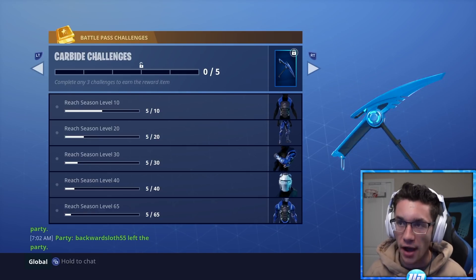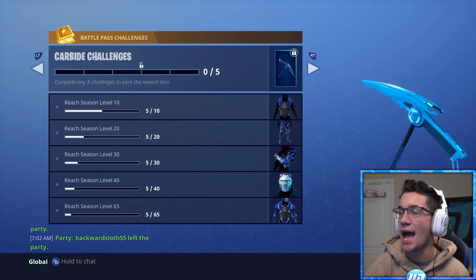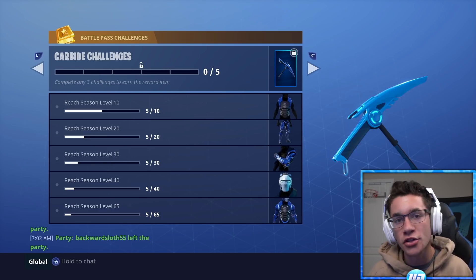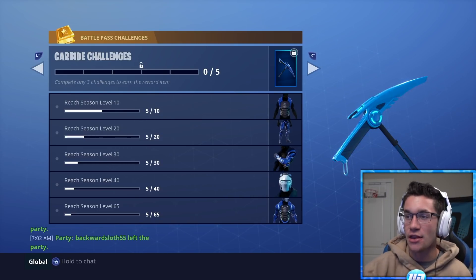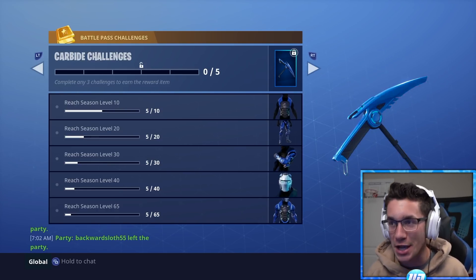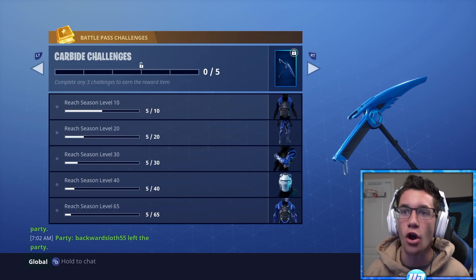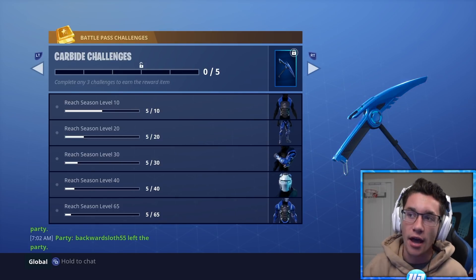That is by leveling up through your season — Season level 10, 20, 30, 40, 65. Once you complete three of these — once I reach season level 30 — I can unlock this awesome pick. Omega also has his own challenge set that allows you to unlock things for him. And just the fact that we can now upgrade characters is such a big thing in Fortnite. I think I've been saying Carbine the entire time — it's actually Carbide. Our Carbide character is the one we'll be using most likely throughout the season.